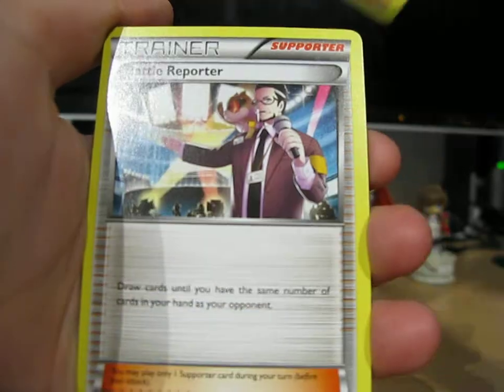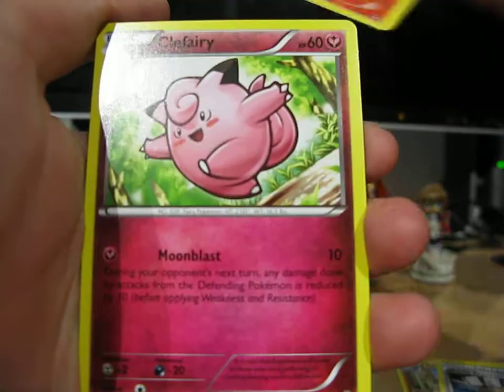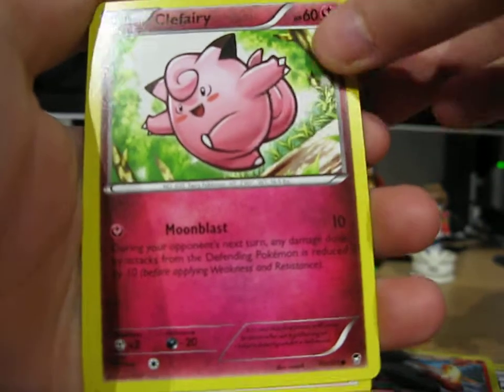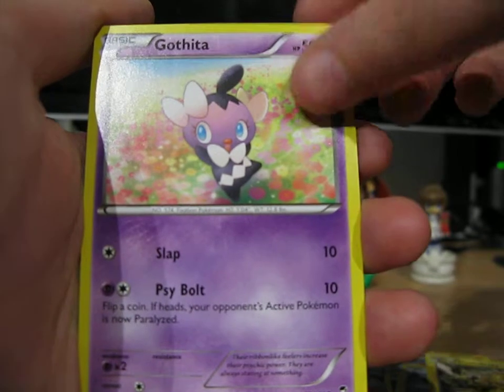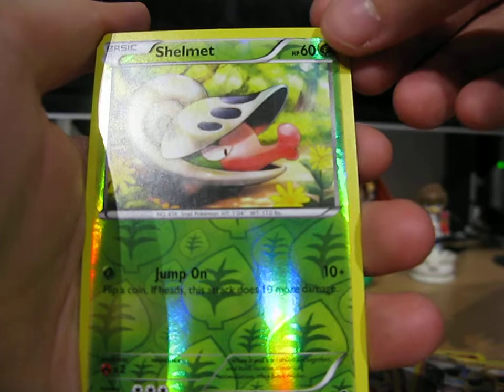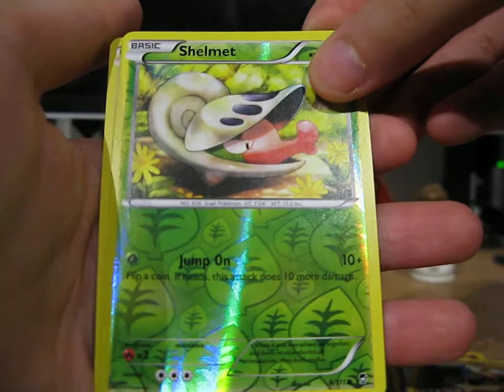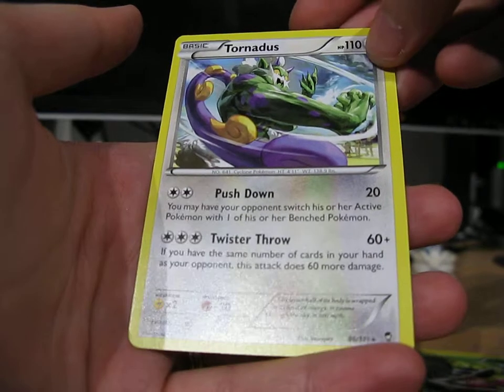So we've got Tyrant, Battle Reporter, Combusken, Clefairy, Eevee, Combusken, Gothita, Makuhita, a Reverse Shelmet, and a Non-Holo Rare Tornadus. Not too bad, at least.